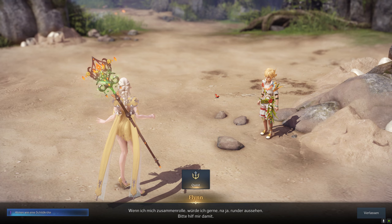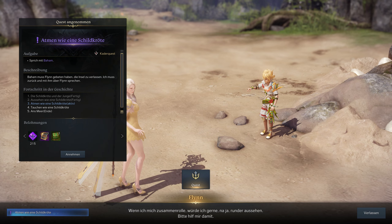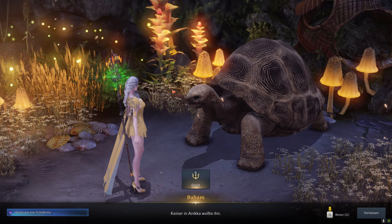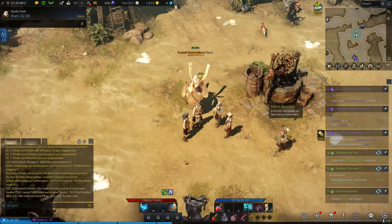You can now ride back to Turtle Island. The boy will give you the quest called 'To Breathe Like a Turtle.' Say hello to Baham and then go to Arthur Tyne. As soon as you land,